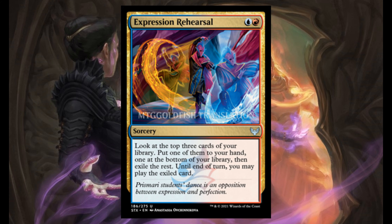Expression Rehearsal — 1 blue and 1 red, it's a sorcery. Look at the top 3 cards of your library. Put one of them into your hand, one at the bottom of your library, then exile the rest. Until end of turn, you may play the exiled card.